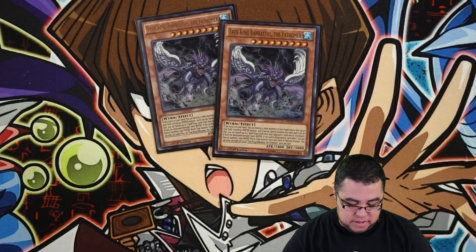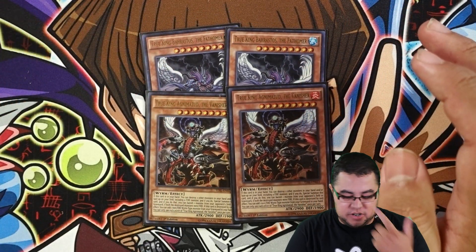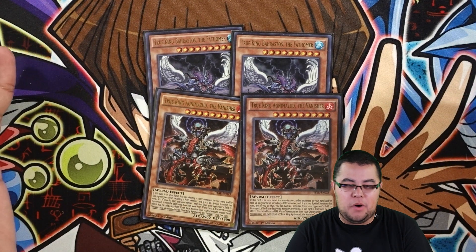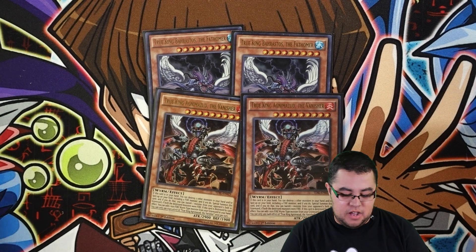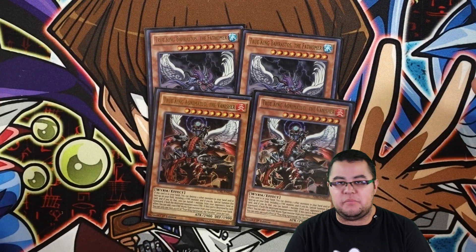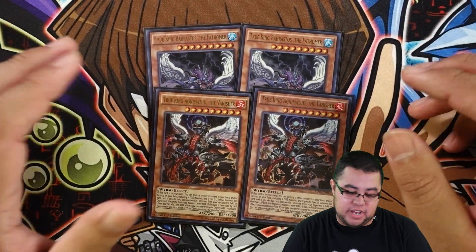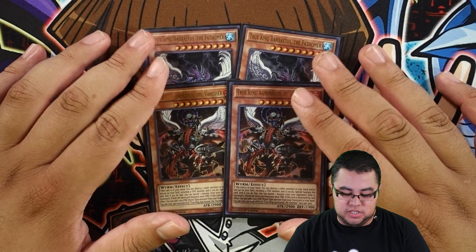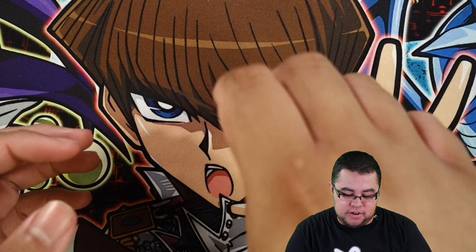For the True Kings, you want two Babycerasaurus and two Agni Mazu - just want targets for your Diagram. It's kind of hard to summon Fathom if you don't have any waters, so I run one Instant Fusion for the Mud Dragon as a water target. That card is mostly for link fodder, XYZ material, or changing attribute for Nat Beast. Agni Mazu is easier to summon so you usually want to see him first.